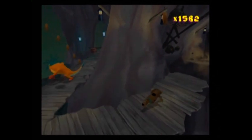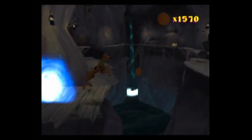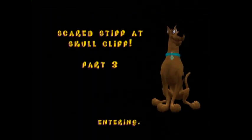The guy in that demo is really cheap — he has all the items, but he doesn't actually have any of the Scooby Snacks, so he obviously didn't go through the areas. It was pretty obviously just a programmer or somebody, but they should have made it look more authentic. Scared Stiff at Skull Cliff, Part 3.